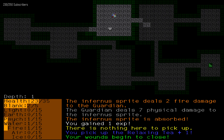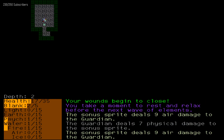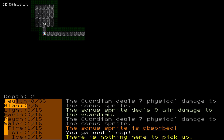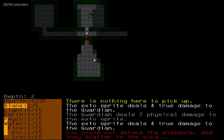Relaxing tea, let's see. I'm not sure if I have a ranged attack. The Guardian deals 7 physical damage to the Soul Sprite. Soul Sprite deals 9 damage. Ow. Nothing to pick up, but I seem to have absorbed it. I'm dead. 'You could not defend the elements, and they scatter to the wind.'